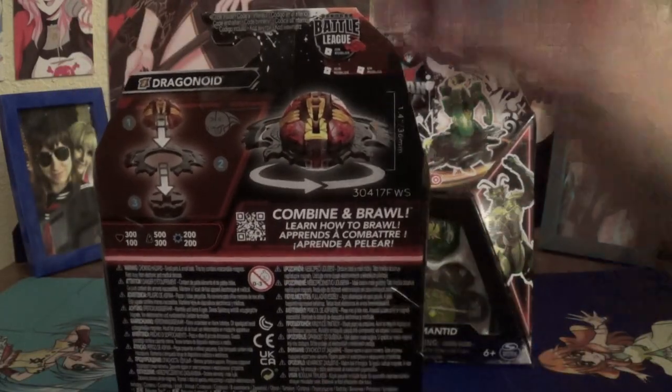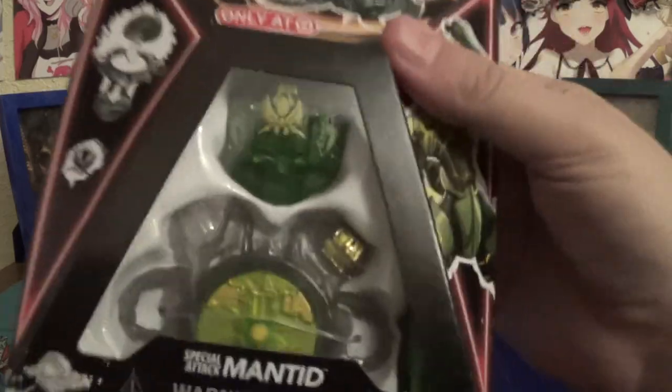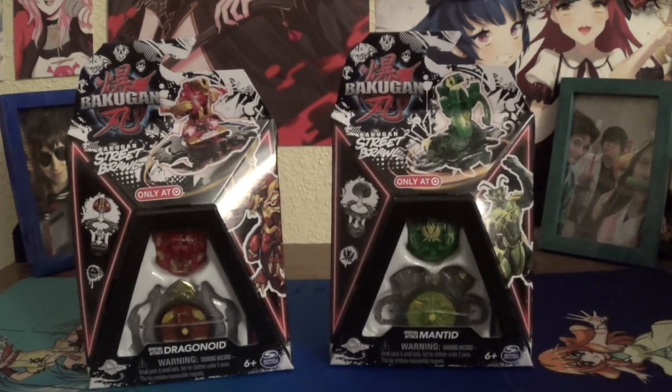Here is Drago. Again, you've got this extra layer for Street Brawl. Got Drago there, a shot up there. Come around to the back, you got your product shots and stats. Same thing with Mantid — got how to put together, open Mantid, art Mantid, back product shot and stats, which again we will show the stats better on the cards.